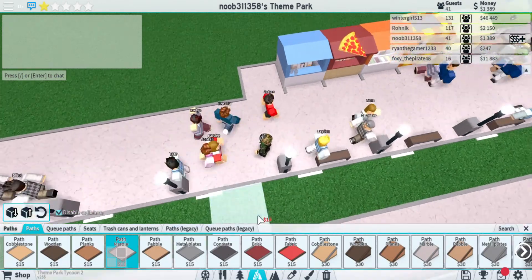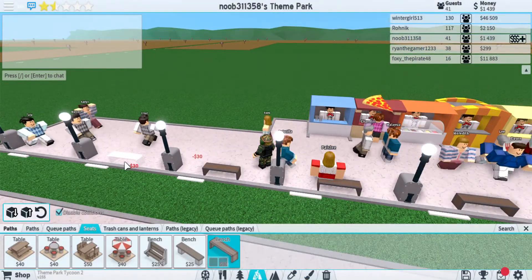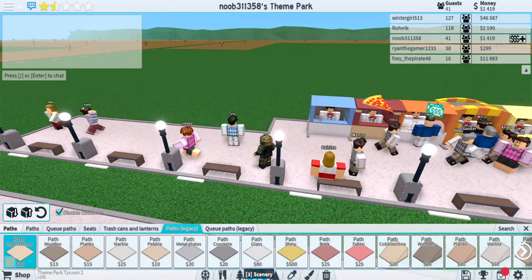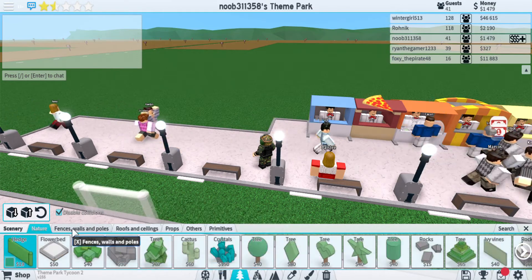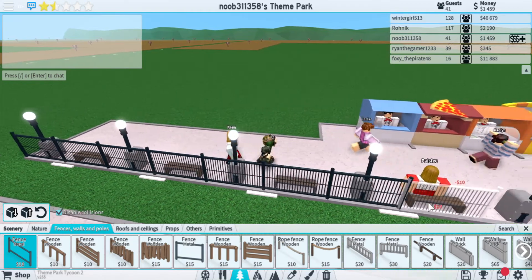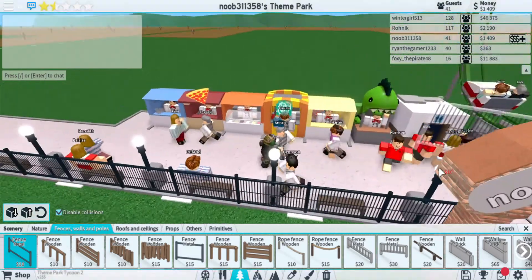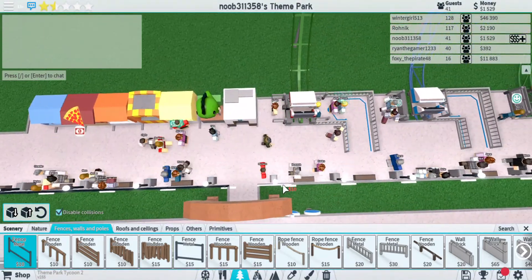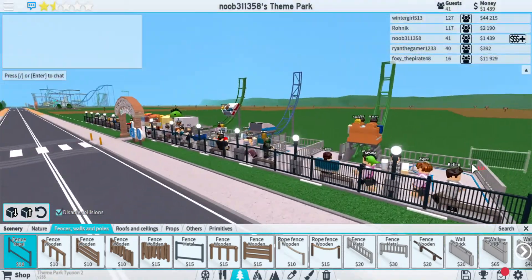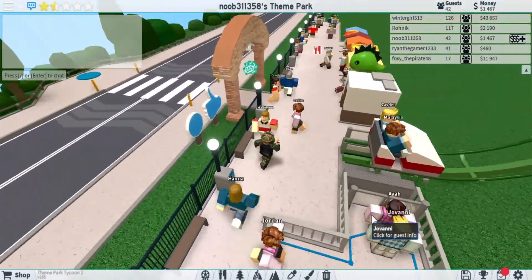Trash cans — get benches and stuff. If you really want to go fancy, go to scenery and get fences — metal fences. A metal fence, that's not bad. That honestly looks really well, and the more decorations you have, basically the better your park rating is. Have fences like that — that's how you do it.